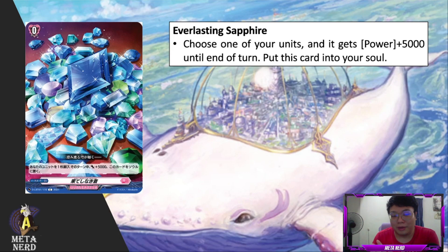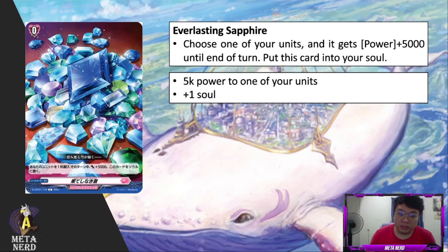The first infinity stone we're gonna talk about is Everlasting Sapphire. Choose one of your units and it gets 5k power until the end of turn, then put this card into your soul. Once you play this order, you choose one unit and that unit gets plus 5k. Instead of going to the drop zone, this card goes to the soul — and there's a reason for that because Willista herself requires you to specifically soul blast one of these infinity stones. It also gives you soul charge if you need that extra soul. It's not game-breaking, but these cards are spammable.